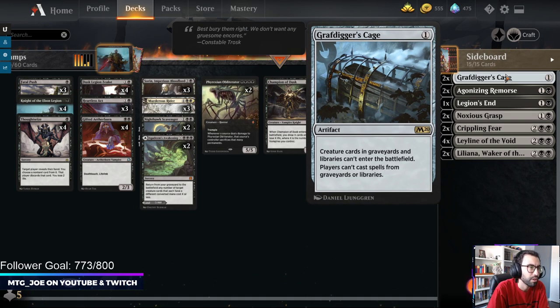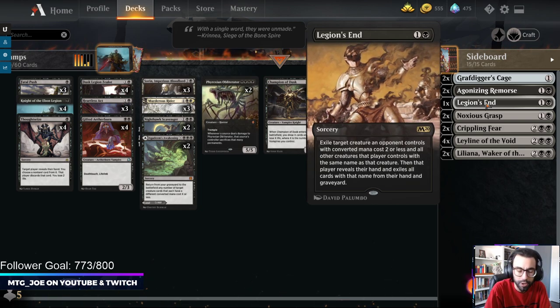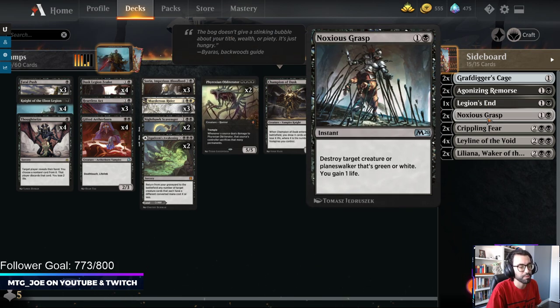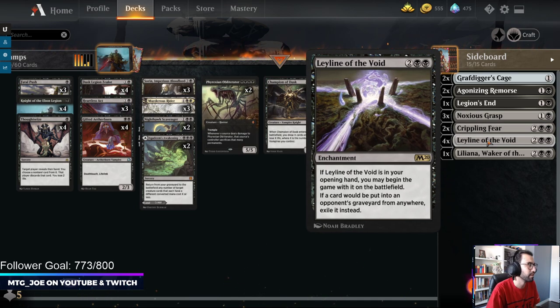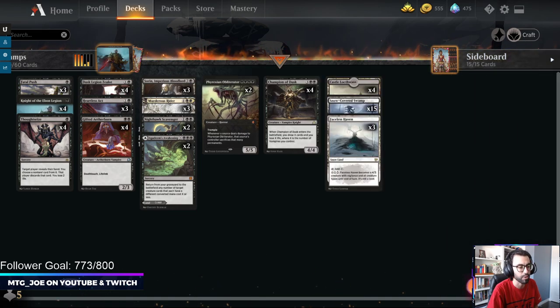Sideboard: you've got Graf Digger's Cage for Graveyard Synergy decks, Agonizing Remorse versus Control decks, Legion's End mainly for Auras because they can get around some of your removal. You've got some Noxious Grasps as well - I'm actually going to play one more Noxious Grasp. Crippling Fear has been pretty good against go-wide strategies; you naming Vampires usually can help break that. Leyline because the Rakdos Arcanus Sack matchup is pretty rough, so being able to Exile there. And I want to try out Liliana against Control, just as a way to eat away at their hand.